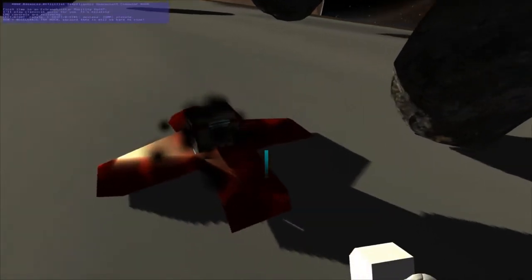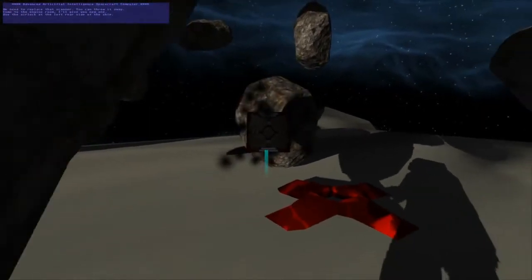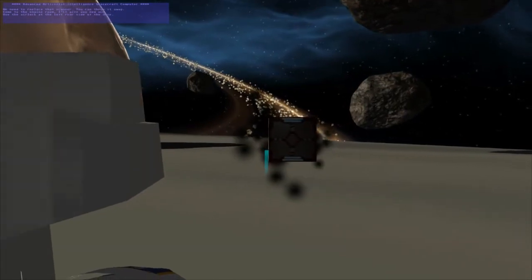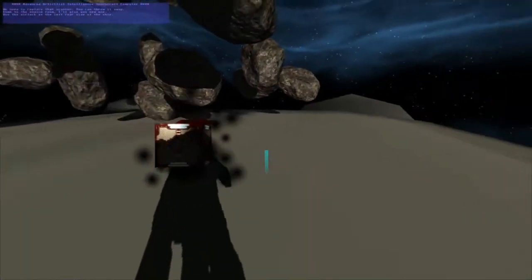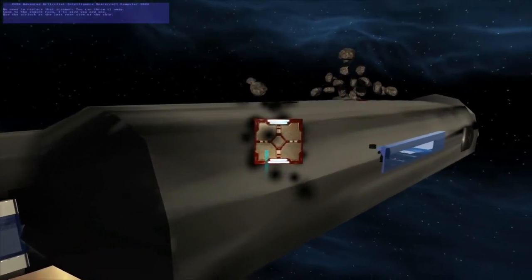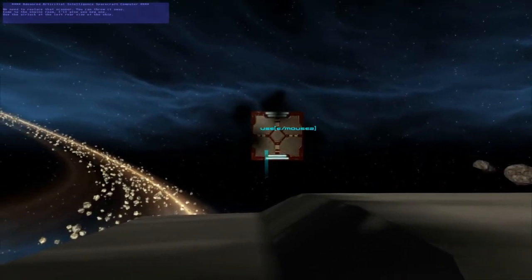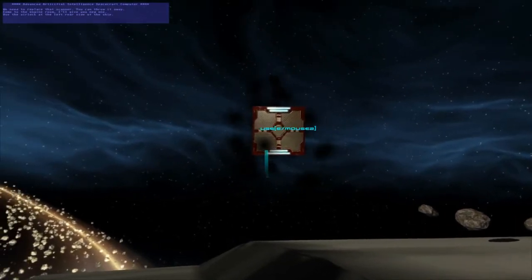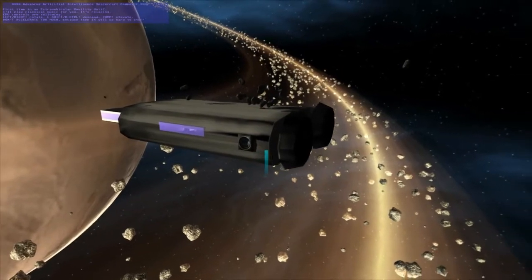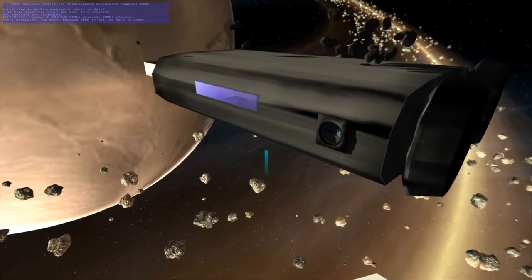Oh, I pick it up? Okay, I have it. Stay with me, cube. I don't know what I'm doing with you, but I think we might want to explore around a little bit. We need to replace that scanner. You can throw it away — come to the engine room, I'll give you a new one. I have to go to the engine room, get that, so this is broken — I don't want this. I throw that away. Alright, here we go — we're on our way to the engine room. Yeah, I think we're getting it.